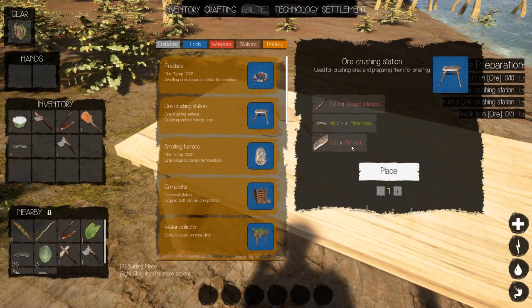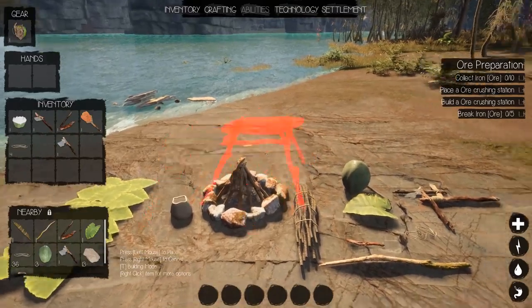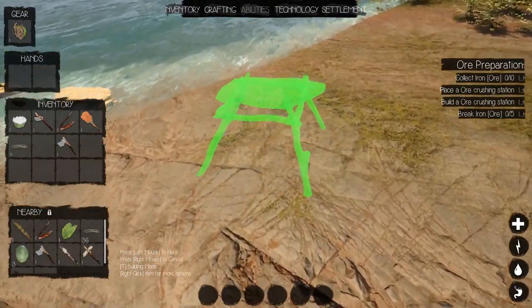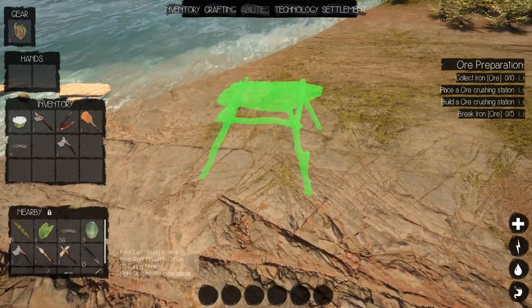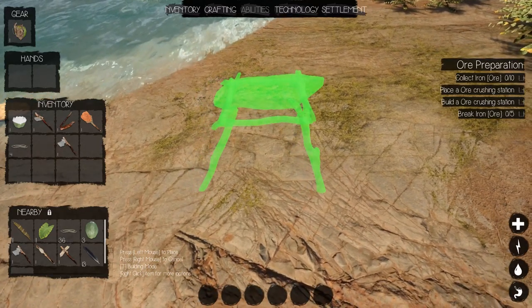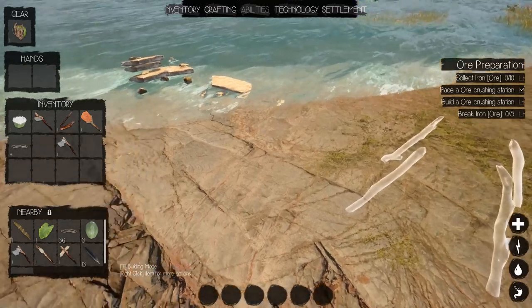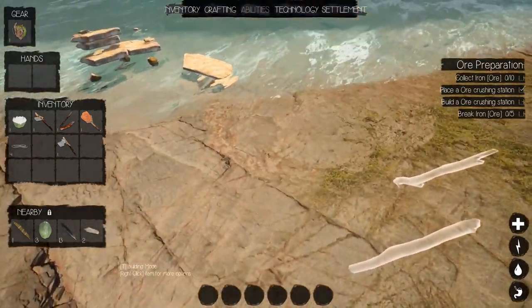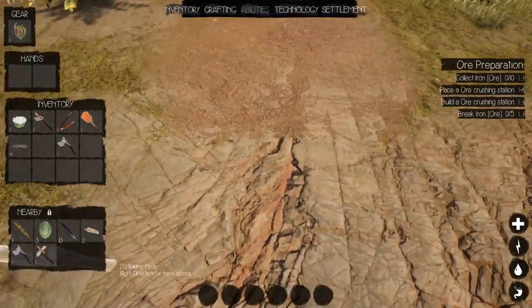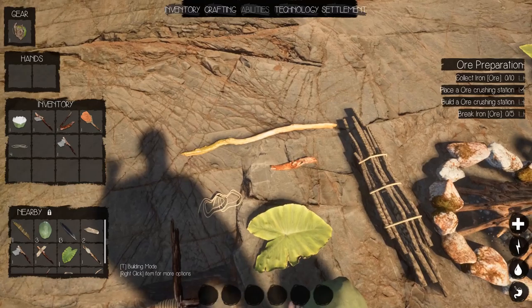Straight solid sticks and flat rock. Let's put it over here where it's a bit easier to spot all the stuff that falls off it. When you're breaking ore, lots of stuff falls off and sometimes you can't find it. But you can always do the nearby pickup.